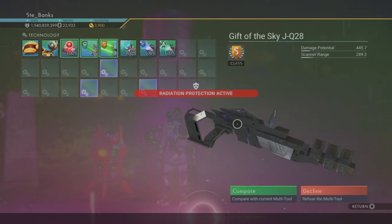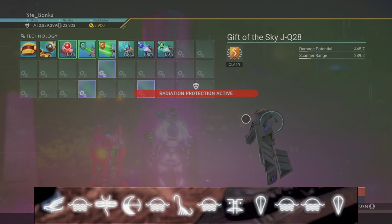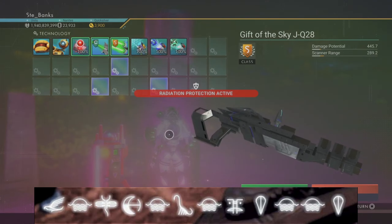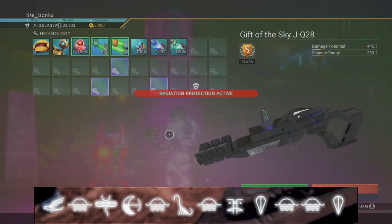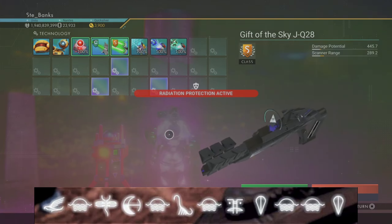The portal coordinates you need for this S-class black and blue multi-tool are: Bird, Sunset, Dragonfly, Eclipse, Sunset, Diplo, Sunset, Face, Balloon, Sunset, Sunset, and finally Balloon.